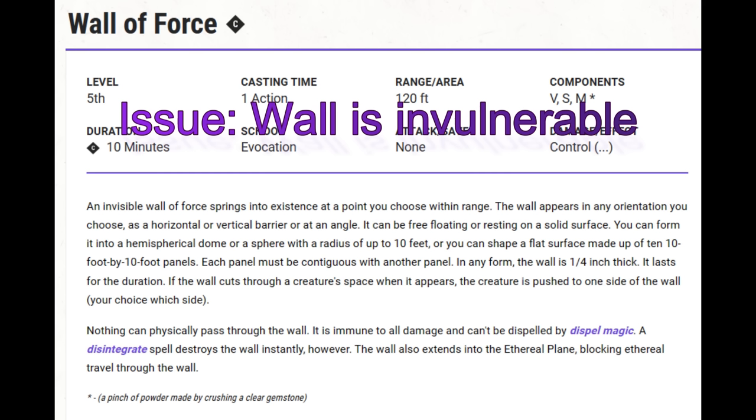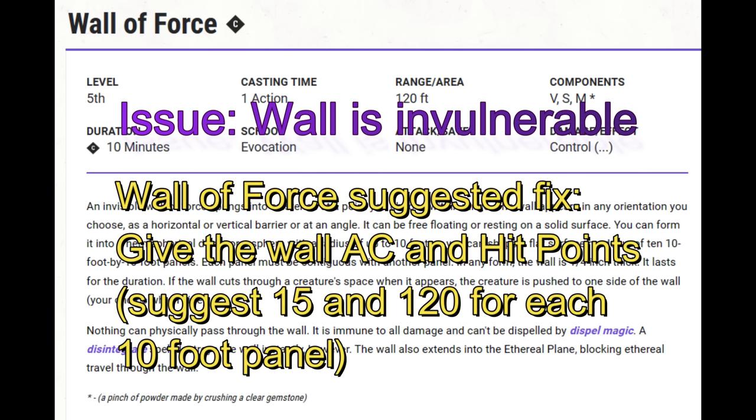Wall of Force. Repeat after me: barriers of Force should not be invulnerable. Objects can be broken. Walls can be broken. Barriers of Force should be able to be broken. Give the wall an armor class — maybe 15 — and hit points — maybe 120.